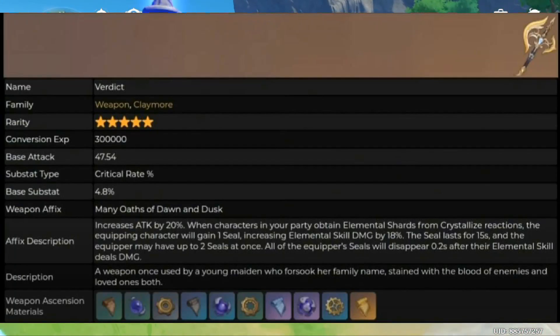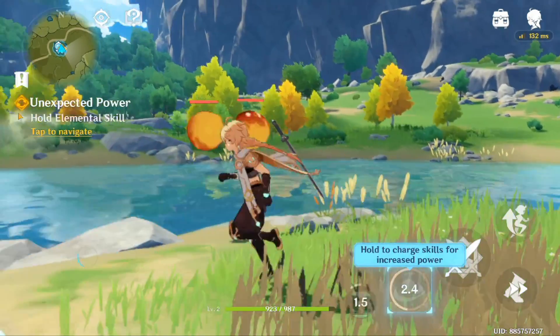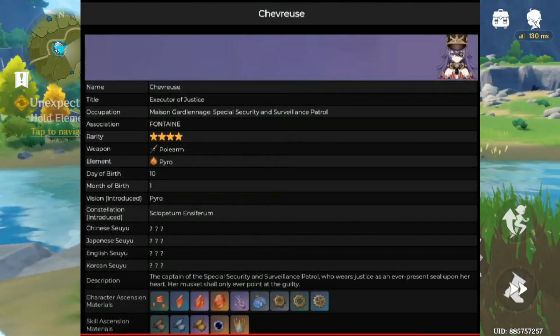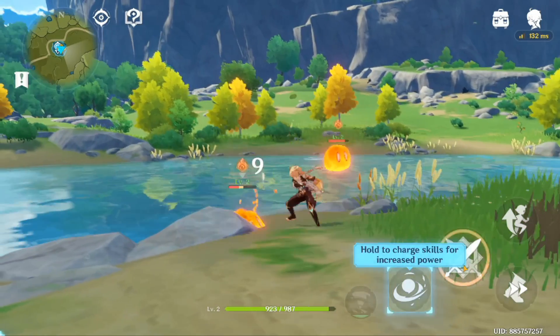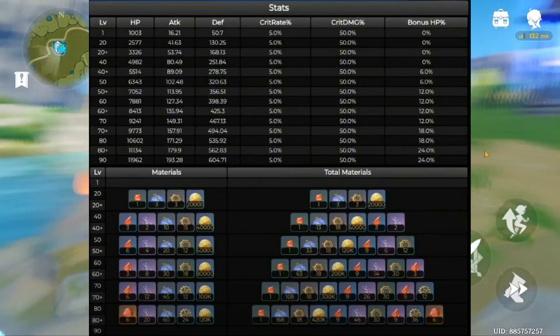When upgraded to level 90, it has 674 attack with a 22% crit rate. Now we are talking about Chevreuse's kit. Chevreuse is a Polearm user. When upgraded to level 90, she gives 24% bonus HP.